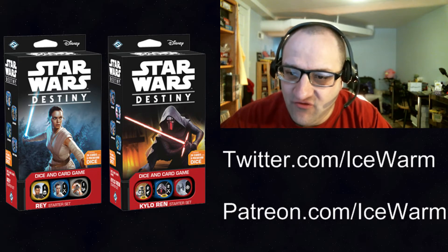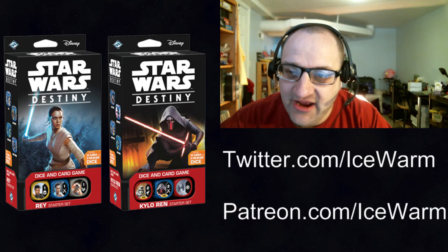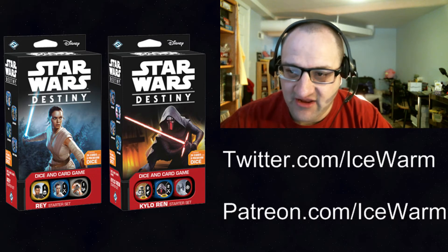We are going to look at whether it is worth it to pick up another starter of each. If you can find them at retail cost, where prices aren't super high, it's probably worth getting the extra starters. Currently, some single dice are being sold separately — for example, I once saw a Finn die for about $15 on eBay, and $15 is the retail price of the starter set. So for the cost of one Finn die, you would still get that Finn die plus all the other cards and dice that come in the Rey starter. You can also use duplicates to trade and things like that.